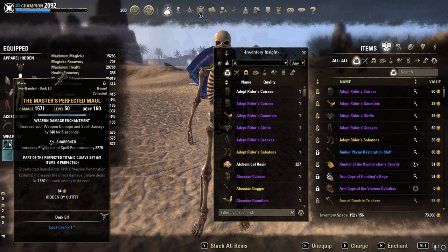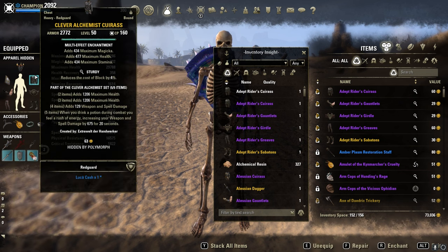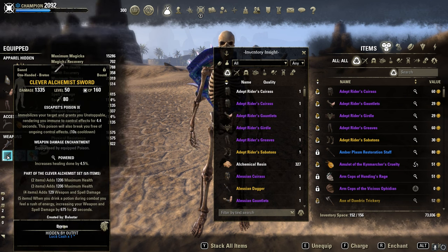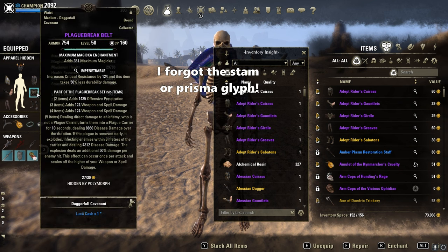Since we don't have corrosive armor on a Stamina Sorcerer, instead of that, it's exactly the same — Clever Alchemist on the back bar, Malakath, and of course Plague Break.